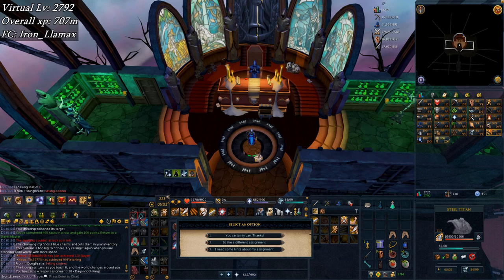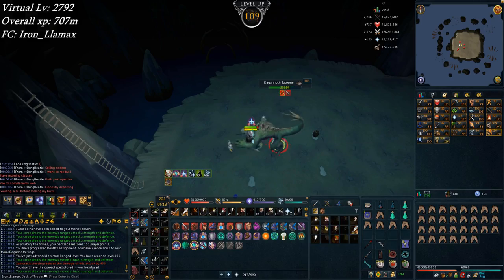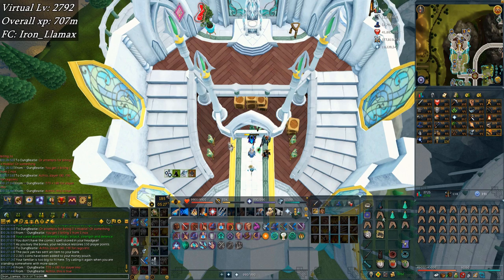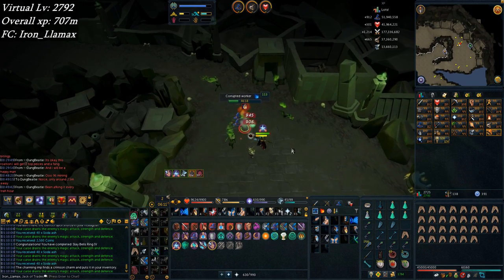A dagannoth king's reaper as well — perfect. Virtual range level 109! I really don't understand why abilities cast if I'm typing. Like if I click F it just banked my bow, but if I click D it doesn't eat a shark. So I'm just gonna go finish up on Waterbirth instead of at dagannoth kings since I already got the reaper task taken care of.